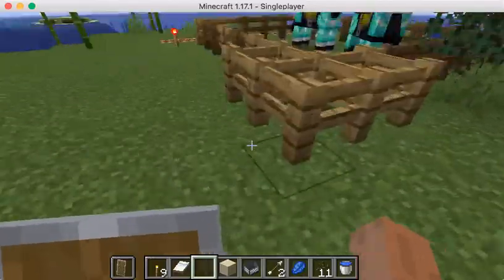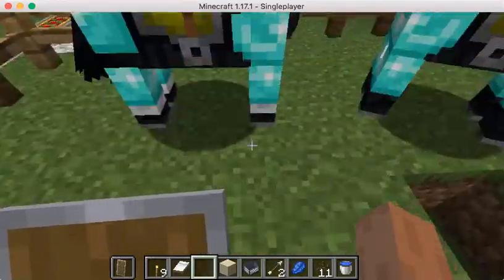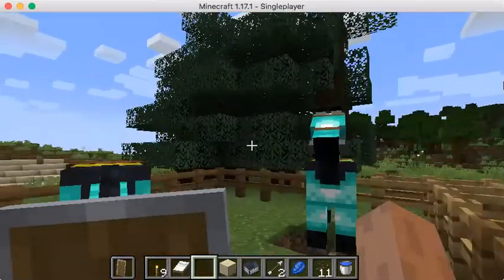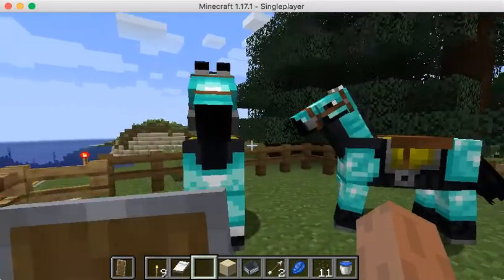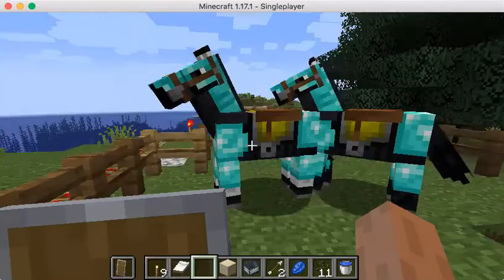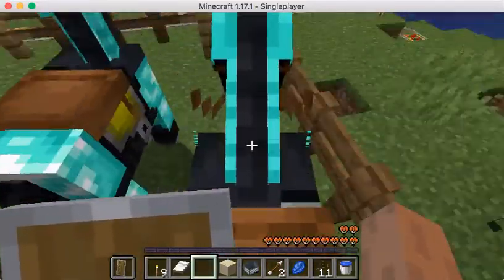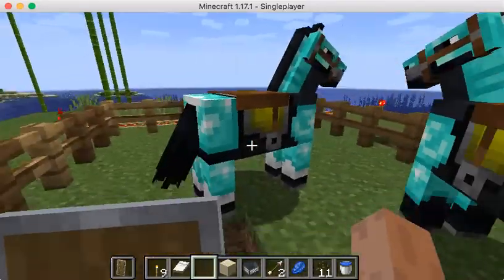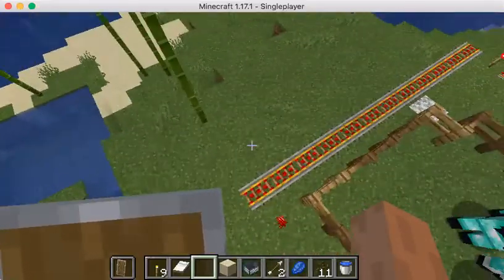Next I'll be showing you my stables. So this is my horse stables. I need to put a gate up — I've just been kind of lazy. There was a little mess-up and it started flooding: water bucket and then lava. Long story short, but yeah, they have diamond armor and saddles, which is nice.